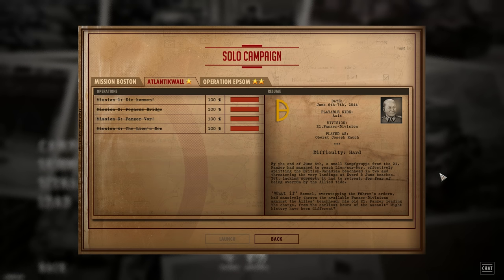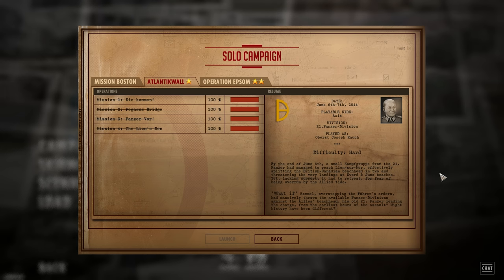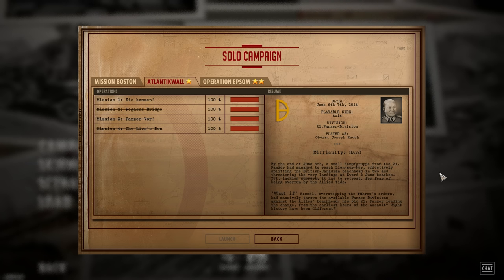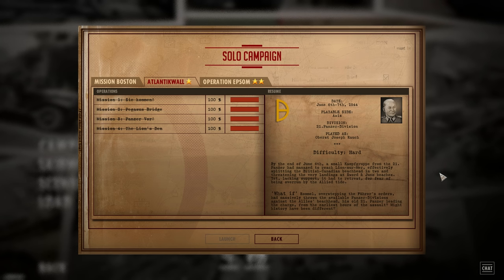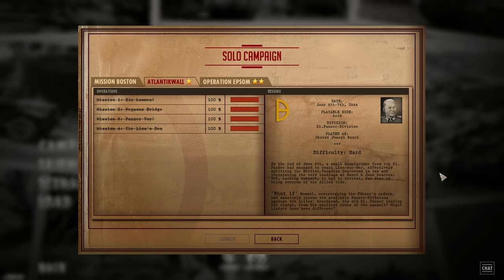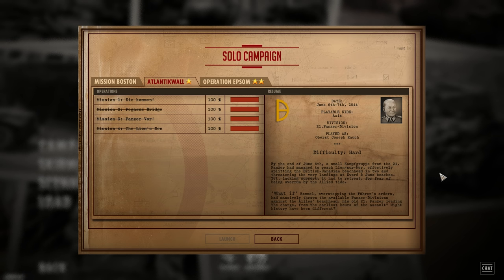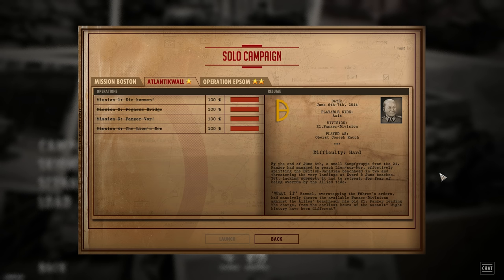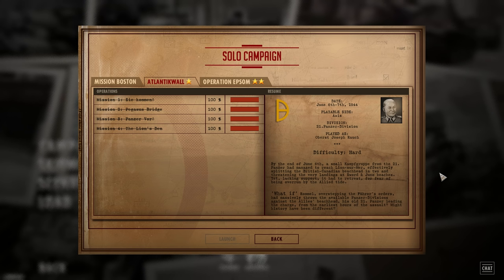By the end of June 6th, a small Kampfgruppe from the 21st Panzer had managed to reach Leon sur Mer, effectively splitting the British-Canadian beachhead in two and threatening the very landings at Sword and Juno beaches. Yet, lacking support, it had to retreat for fear of being overrun by the Allied tide. What if Rommel, overstepping the Führer's orders, had massively thrown the available Panzer divisions against the Allies' beachhead, his old 21st Panzer leading the charge from the earliest hours of the assault? Might history have been different?